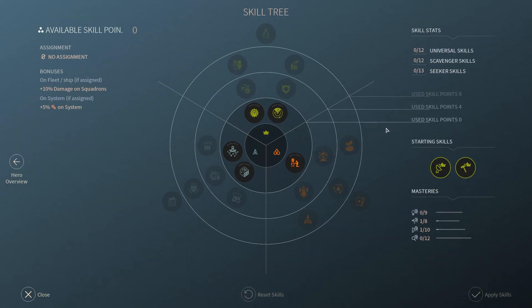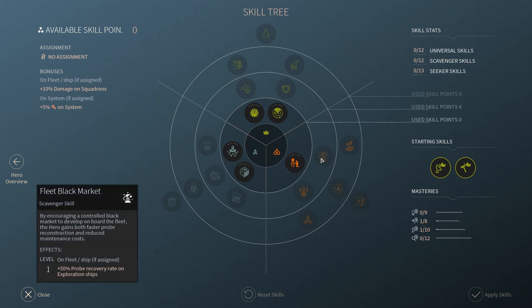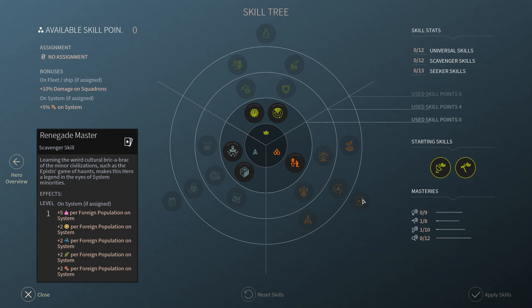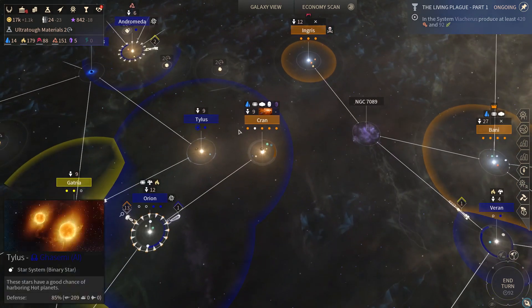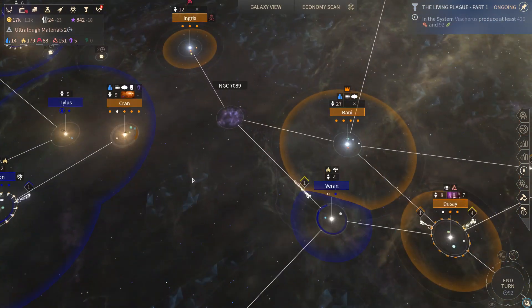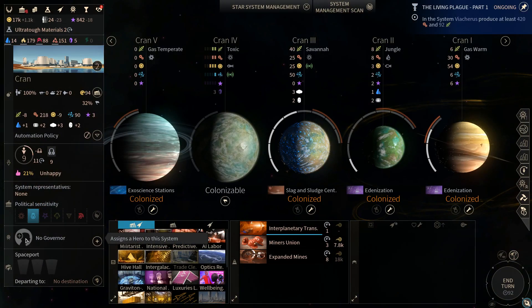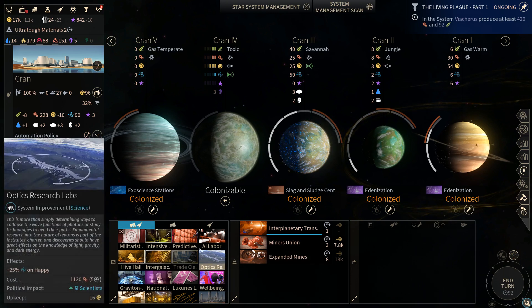Alright, what's her deal? As a scavenger, she produces influence and food, and that's really it. Well, that's not bad — there are actually a number of systems where that would be useful. She gives plus 5% industry. So we really want her on a system where there's a functional population that needs to become more functional. And honestly, Crayon might be it. I don't know that Bonnie really needs more industry. There's stuff here to build, so she'll get levels quickly. I think this is a reasonable thing to do.